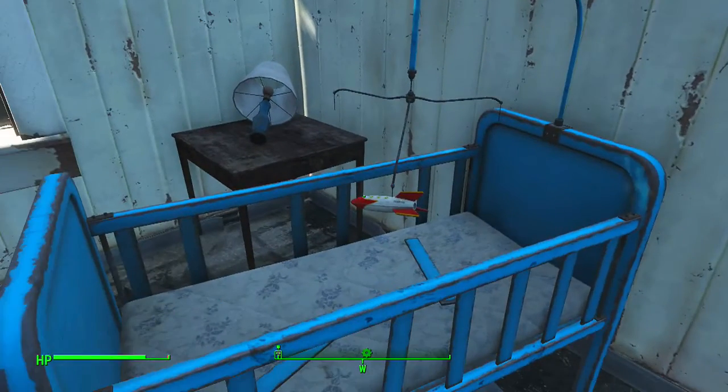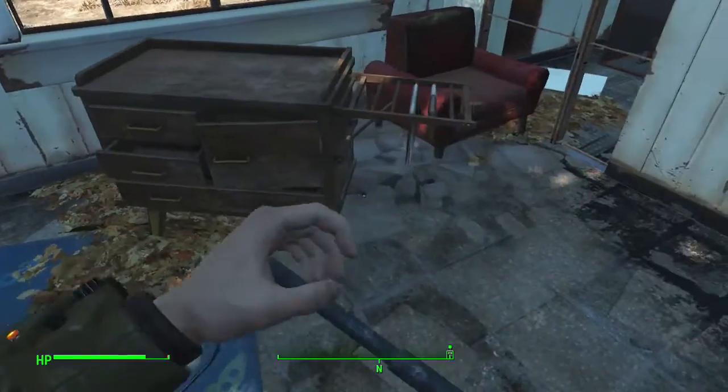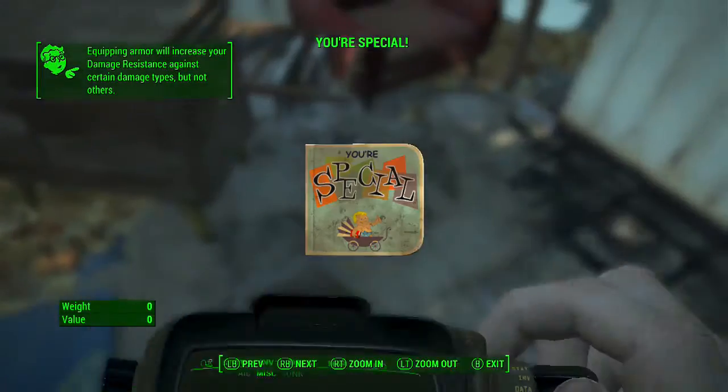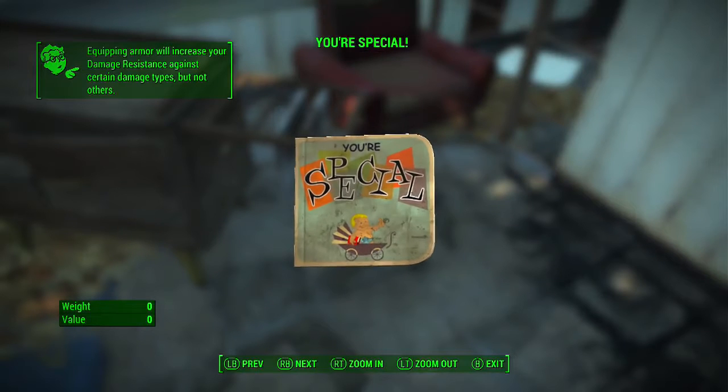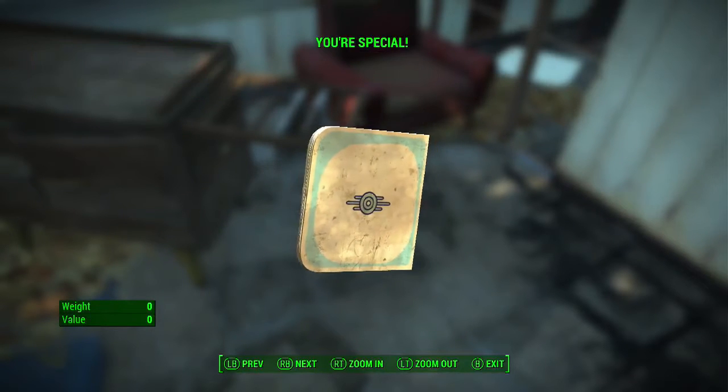After you pick it up, it actually comes into your miscellaneous tab here, and you can see it right there. And you can even look at the back — you can see the Vault-Tec symbol — or you can look at the front.